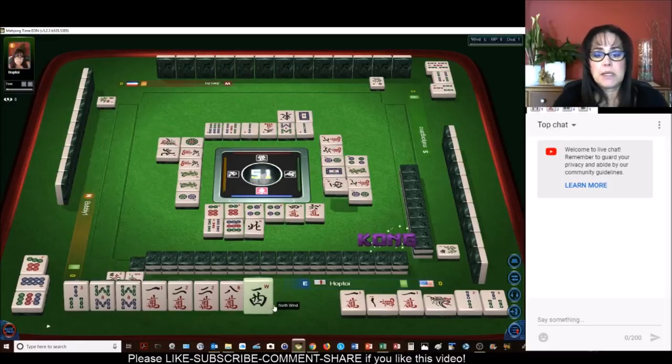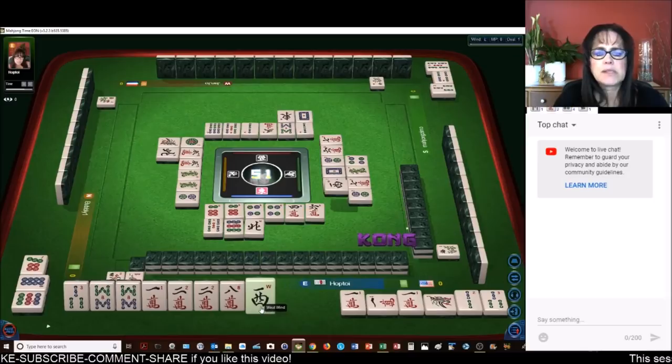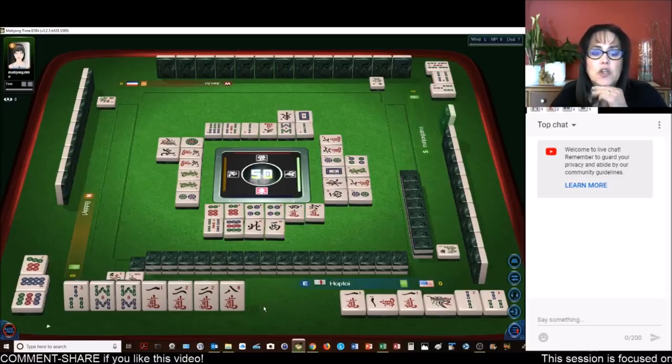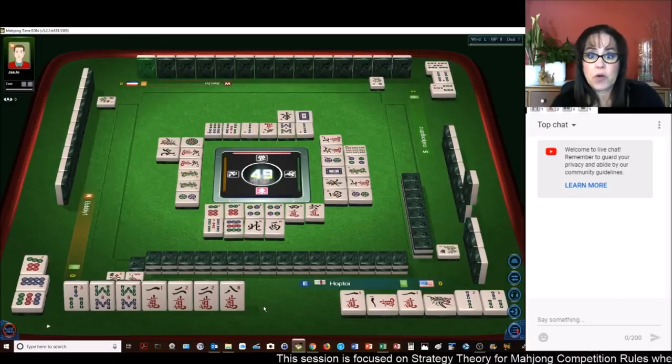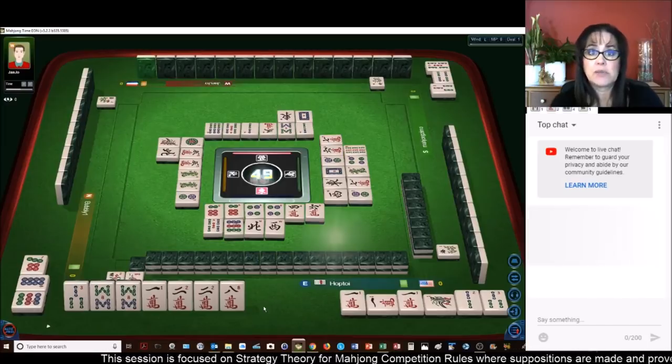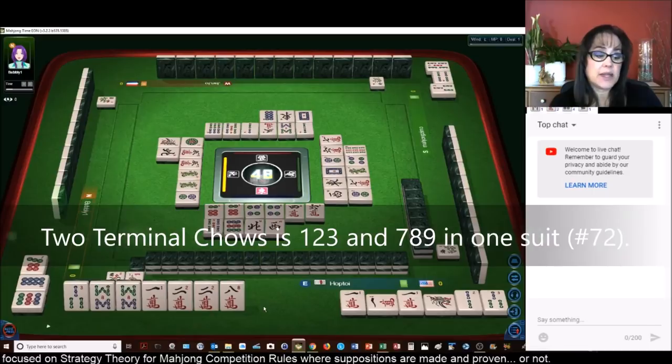North wind. We need to get maybe west — we don't have a kong. West is out. West wind — no honors. There we go. So outside hand is four, terminal pong is one, two terminal chows is one, no honors is another one. So that's seven. We need one more.